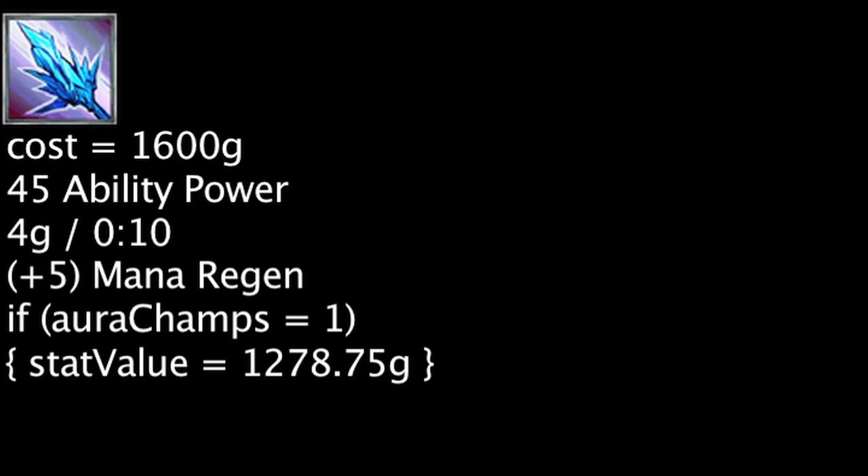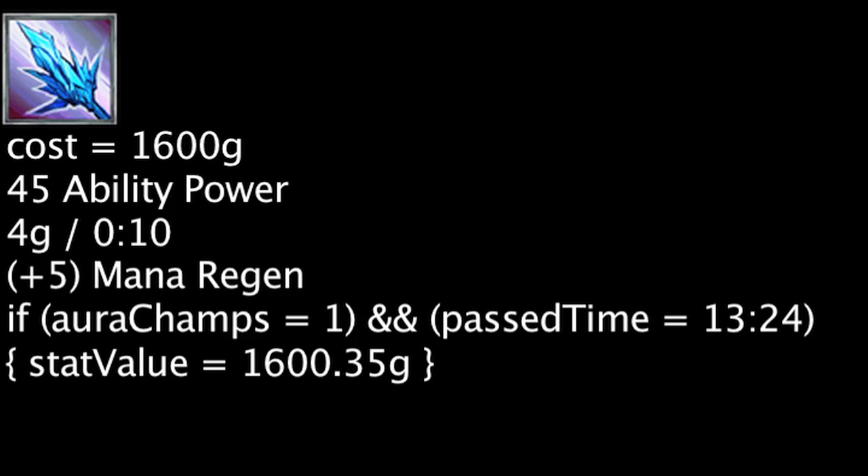If the aura is only affecting 1 champion, one will be wasting 321.25 gold on a Shard of True Ice. However, due to the passive gold generation, the item will become cost-effective 13 minutes and 24 seconds after being purchased, assuming only 1 champion is affected by the aura.